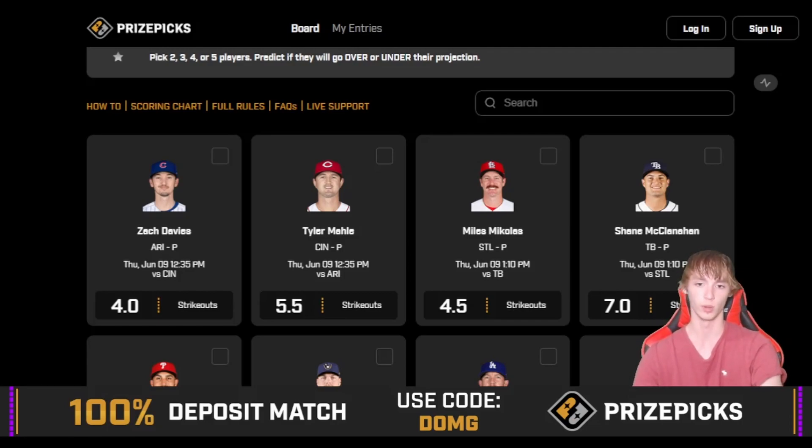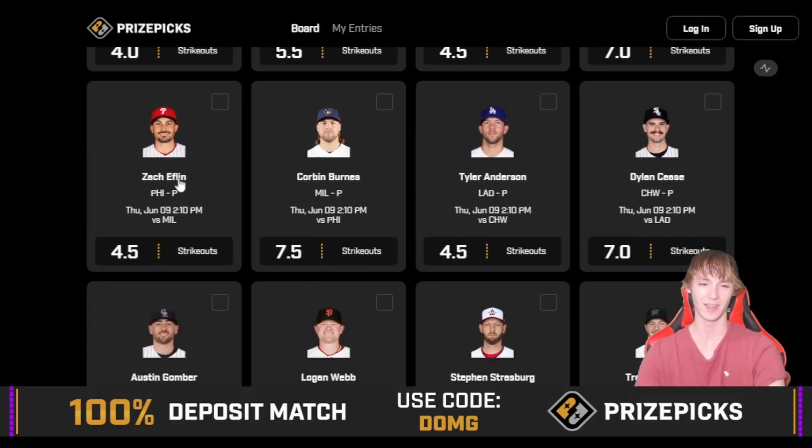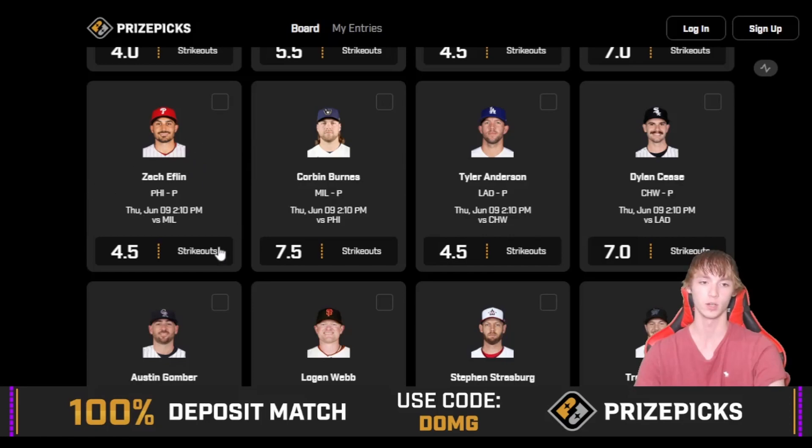Let's hop in and talk about these two player props. It's an early morning upload today — I usually get these videos out around 1 PM but I'm doing this at 9:30. My first prop is Zach Eflin over four and a half strikeouts against the Milwaukee Brewers today.